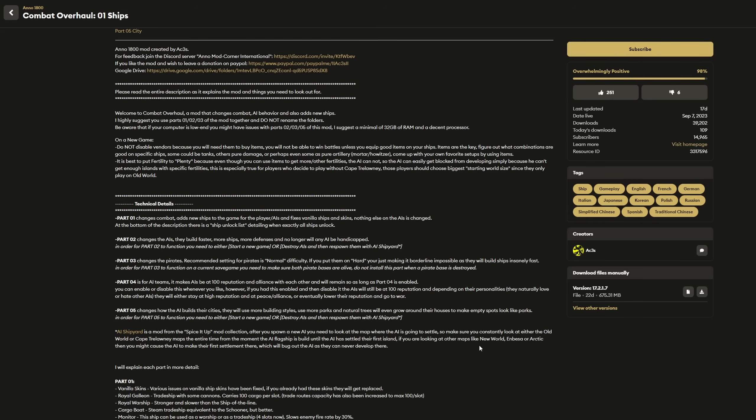Part two is the AI changes. It makes the AI build faster, build more ships, build more defenses, and removes the AI handicap. This is where the true challenge comes in. Part one adds a lot of ships, but if you're just playing with Benta and Willy they're still easy — part two is what makes the AIs way more difficult and challenging to play against. Part three changes the pirates — it makes them a lot more difficult, building ships very fast and being far more aggressive and harder to keep pacified with diplomacy.